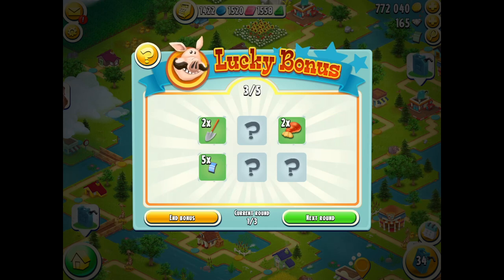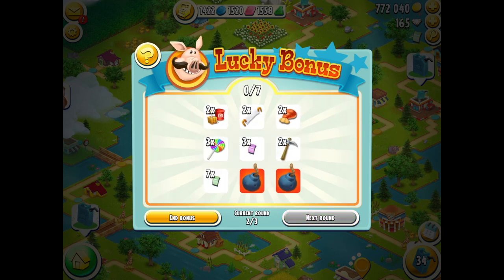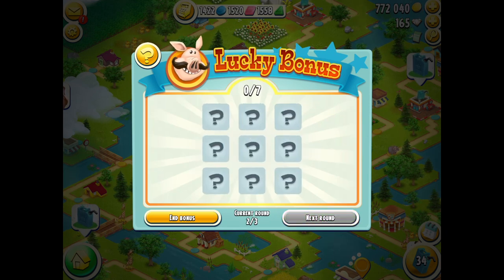Now if I think about continuing here, one of those three remaining is going to be a bomb — my odds are getting worse, a one in three chance of blowing up. But what I can do is forget about this round now and take what I've got. You don't even have to continue choosing the rest of the question marks and risk getting a bomb then paying diamonds. You can go straight to the next round. In the next round there are more chances to get items but there are two bombs this time — two of the nine are bombs, seven are okay.